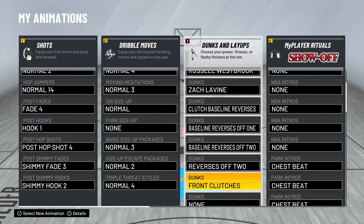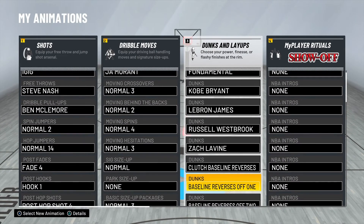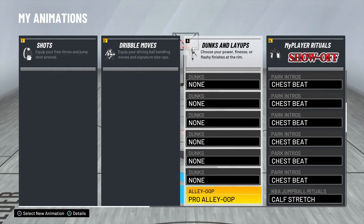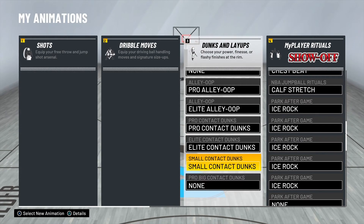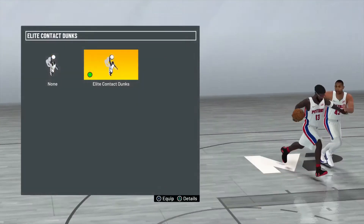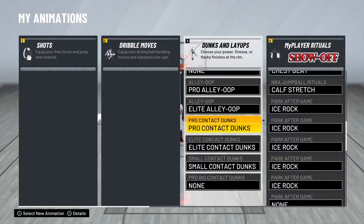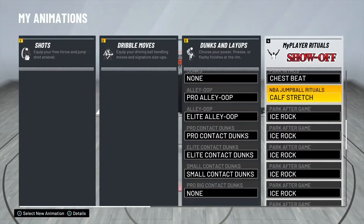That fundamental layup thing — I'm gonna probably take that off because I do a lot of floaters but I'm starting to do a lot of euro steps, so I might put on James Harden — one of my favorite players. For dunk animations, I get all the dunks besides the big man ones because I'm not playing the center or forward position, but I do get those ones and I be hammering it like that.